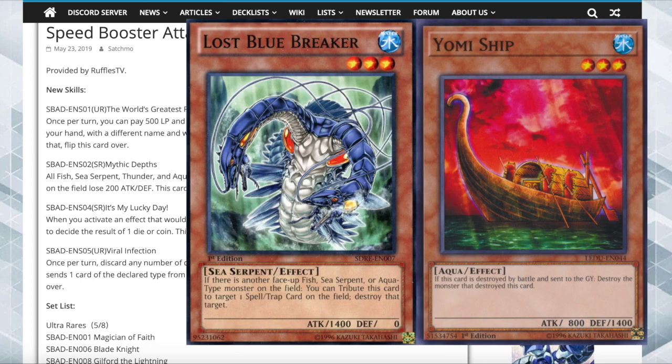This is also cool with Lost Blue Breaker — no more than twice, so Breaker's a three, you could pitch a level two and twice is four, so you can add Lost Blue Breaker. This means you don't have to play multiple Lost Blue Breakers or Yomi Ships. Yomi Ship says if it's destroyed in battle and sent to the grave, you can destroy the monster that destroyed it — that doesn't target, so it's really good against Blue Eyes. Lost Blue Breaker says if you have another fish, sea serpent, or aqua monster on the field, you can tribute it to target and destroy a spell or trap. That's really relevant — it would help a lot in popping Macro. I tried running multiple and ended up settling on just one because it was too bricky.